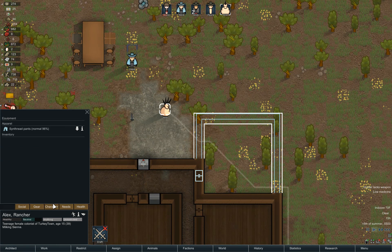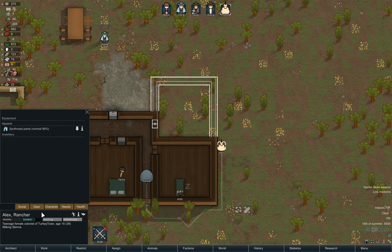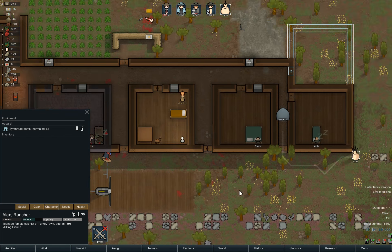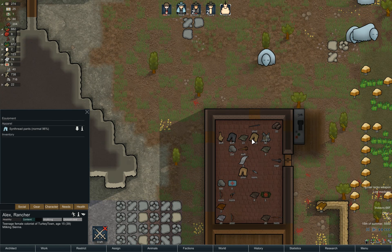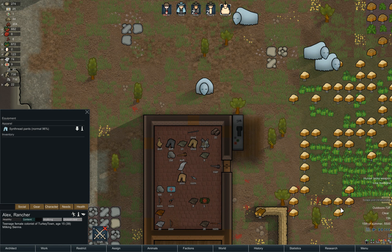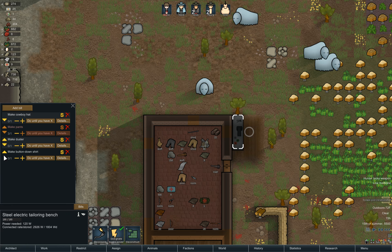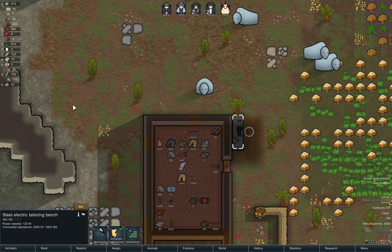I assume that Sienna is going to put some clothes on at some point, because she's just walking around with just pants. We don't really have any shirts. I'm going to move the shirt up - actually, do pants and then shirts and then dusters. Let's do shirts before hats for now.